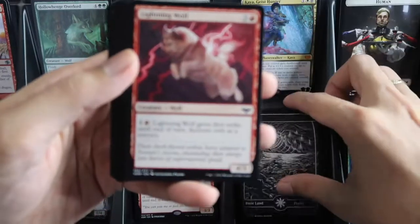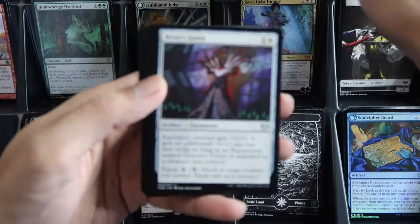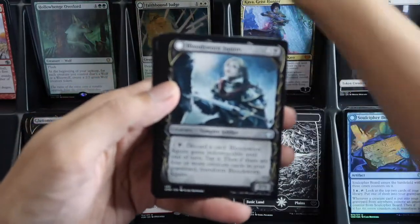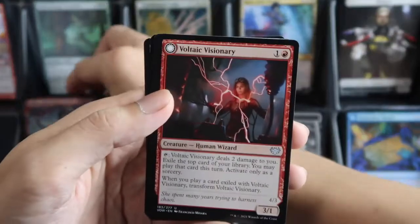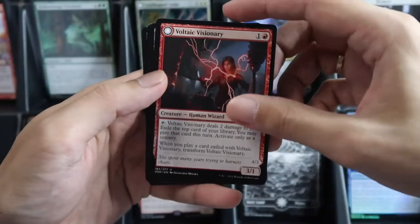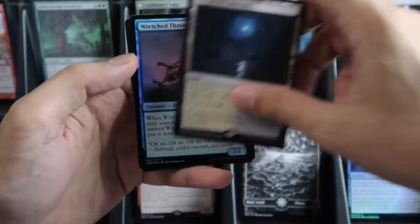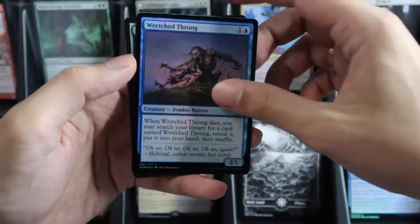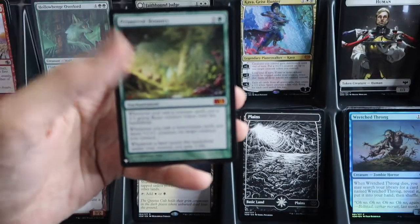We have one, two, three, four — commander slot is showcase dual face, and then our wild card is Shattered Sanctum, then a Wretched Tongue for the end — mythic Final Bounty!